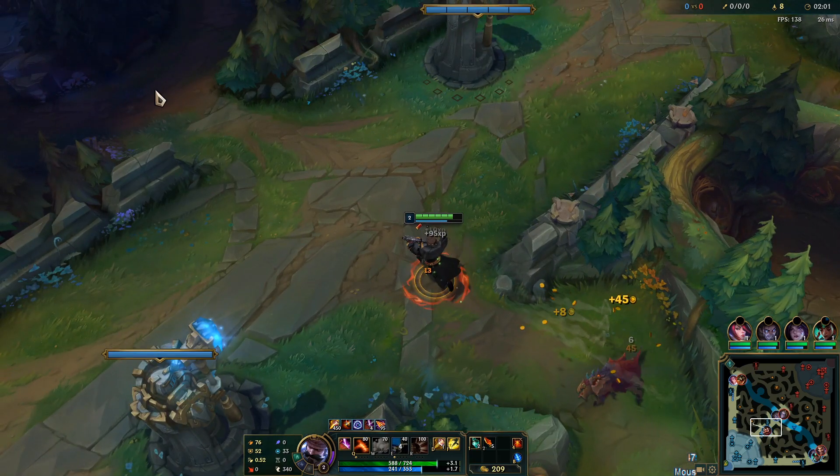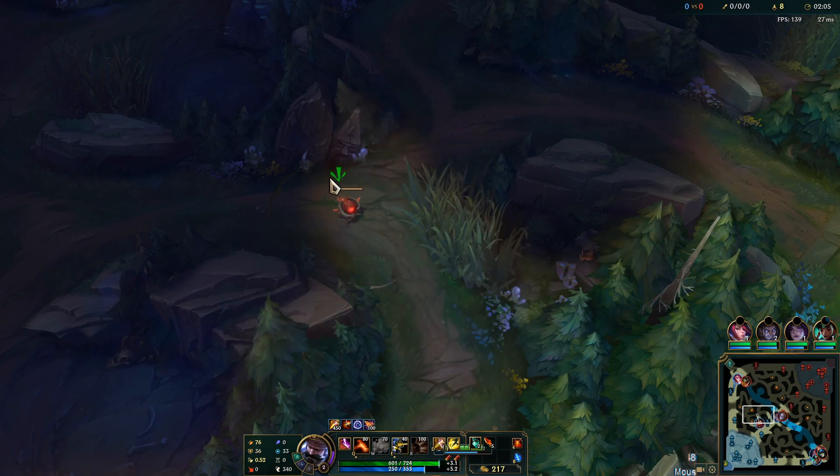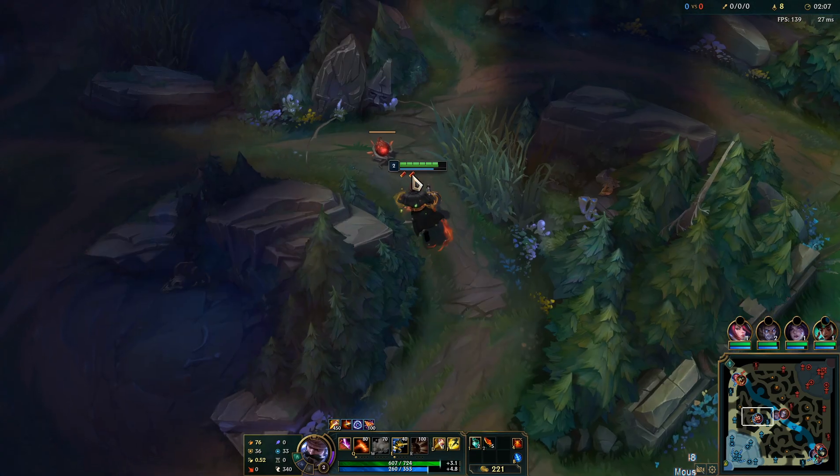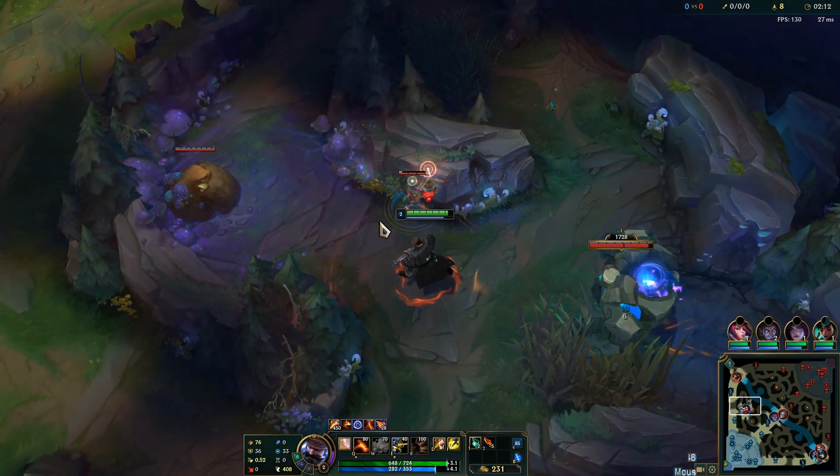This game we're going to be looking for a 3-camp player into top lane. We're playing Graves vs Kindred, so it's going to be a very high tempo game, given that we're both playing extremely high tempo champions. It's going to be very fun.